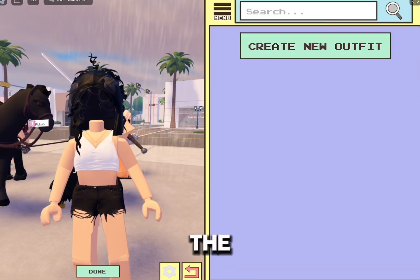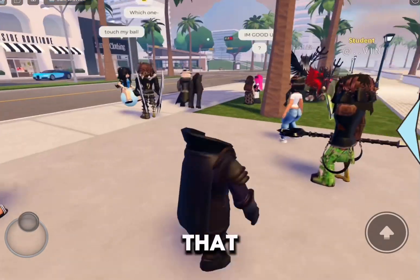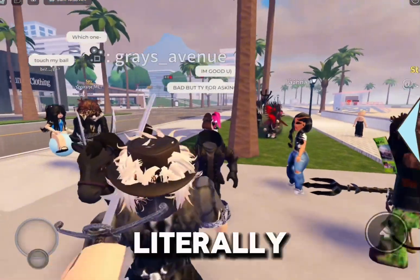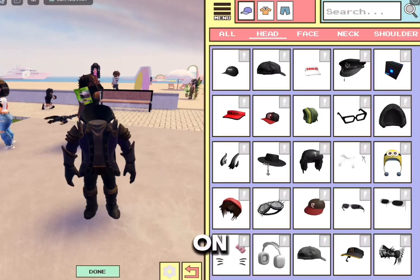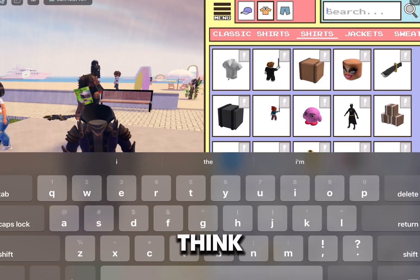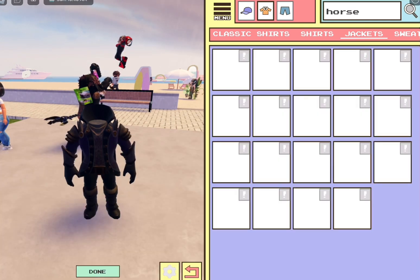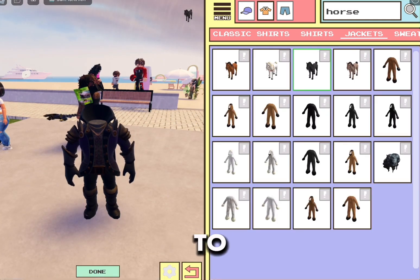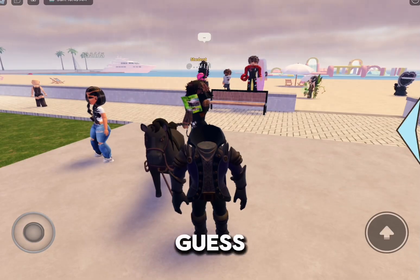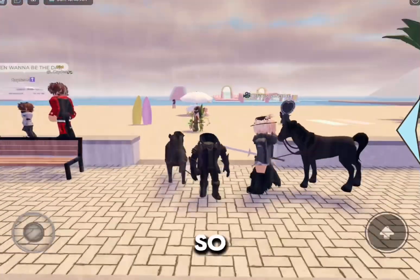We're going to go ahead and put the Headless Horseman together. I just saw what I was going to put on — you guys see that horse? I was literally going to do that. Let me go ahead and put the horse on. We're going to go over to jackets and look up horse, and we're going to get the black horse. I guess this is the new look — everybody has a horse. This is the second server I've seen someone have a horse.